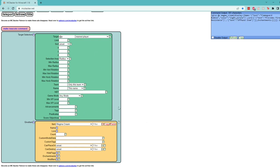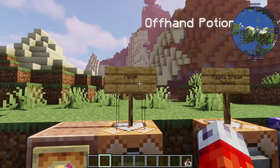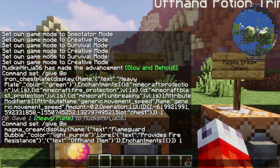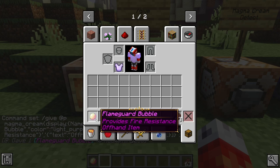So what we're going to do is go set up a little command block magic within the game. We'll go ahead and copy, come back into the game, and just like before, paste it into our command block — Control-V. You can see that this one is actually much more manageable in the chat. And if I press our button, we get our cool Flame Guard Bubble.